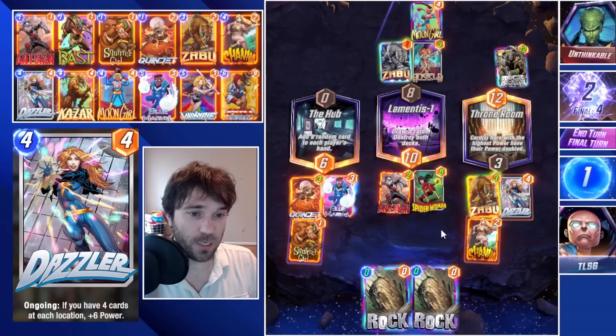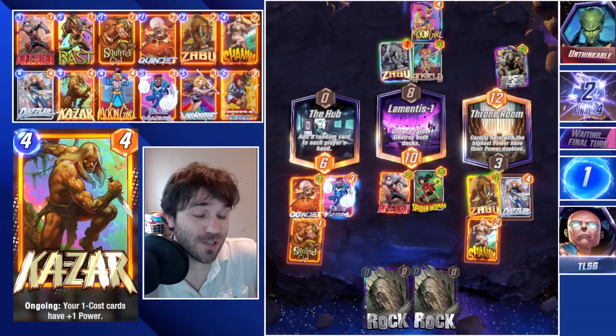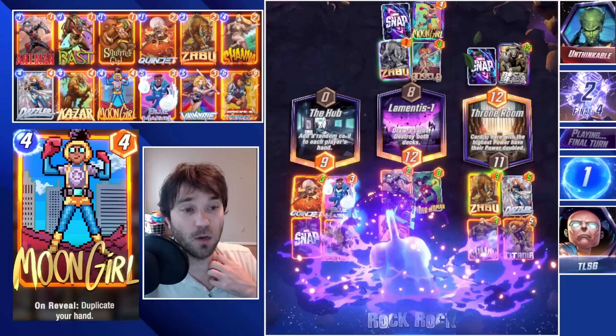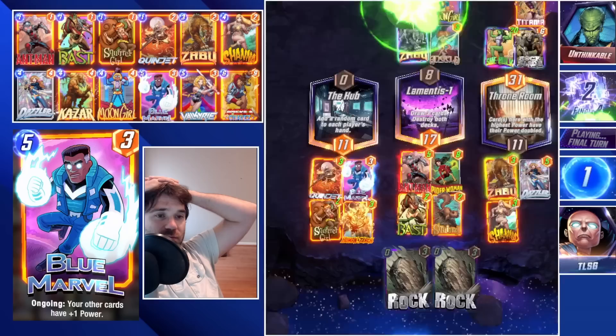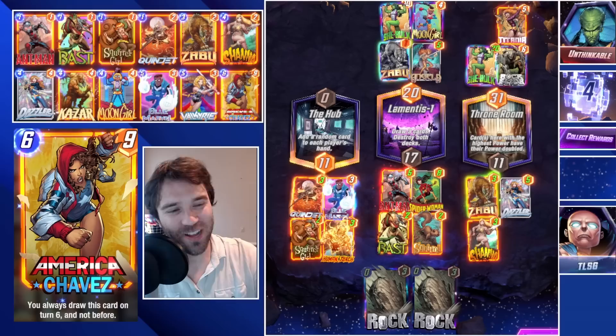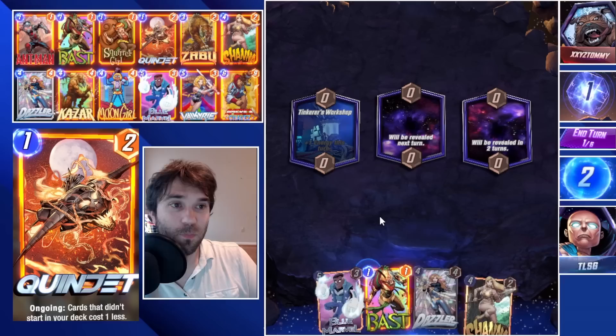We can do Dazzler, Shanna, and Squirrel Girl — Shanna fills up here, here, and here; Squirrel Girl fills here — and that should set us all the way across the board and trigger our Dazzler. They skip last turn so I expect the two She-Hulks and a plethora of other things. Shanna comes down... Titania! No — we're robbed by Titania coming into Throne Room. That was the one card we could not get there and we got it.